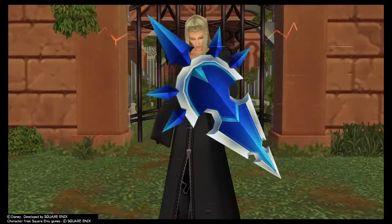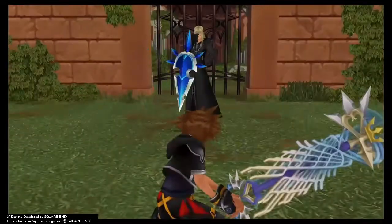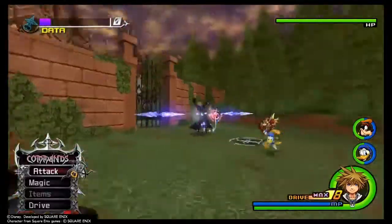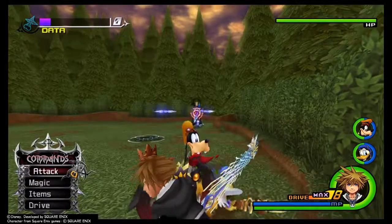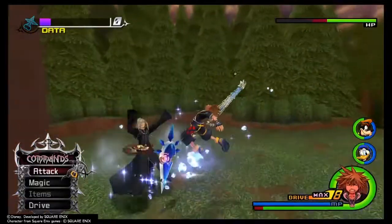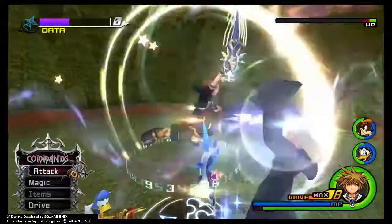Getting started with this fight — you will have to destroy Vexen's shield in order to damage him directly, and that's really not a big deal. But a couple of these Organization members do have elemental types. Zaldin is wind, Axel is fire, Lexus is earth, and Vexen is ice.